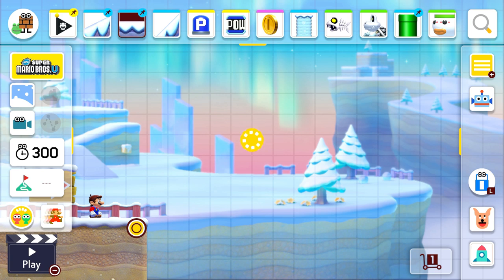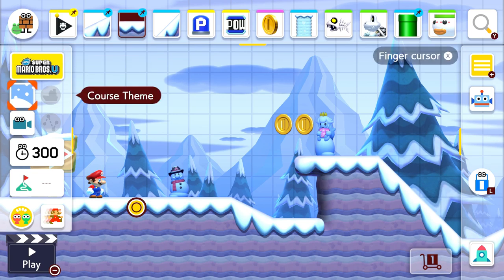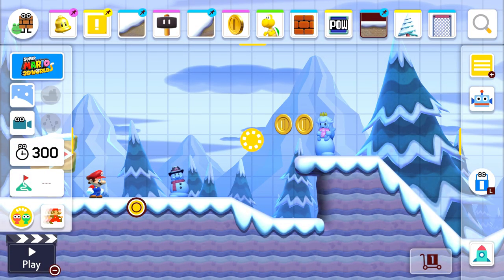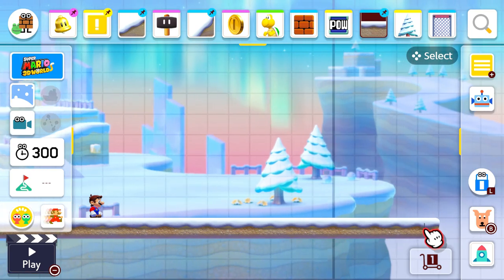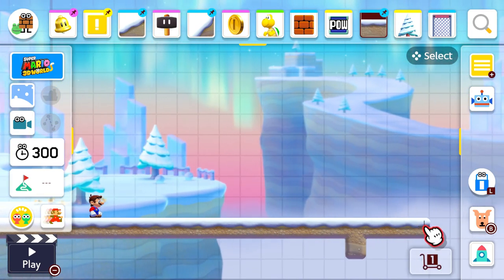However, why not just have those items disappear and have the items that are in all the themes stay? Even though a lot of the 3D world items are exclusive, it still shares a lot of elements with the other themes, so I would suggest just keeping those. Maybe a pop-up could come on screen to say which items disappeared between the transition, but anything would be better than just having the whole stage reset. If they were to fix this, it would make the 3D world theme a lot less risky to build in.